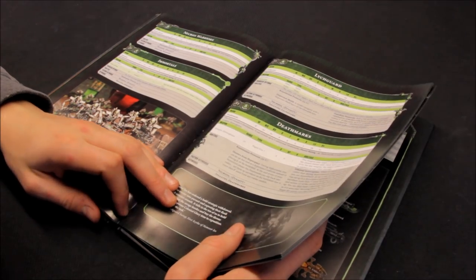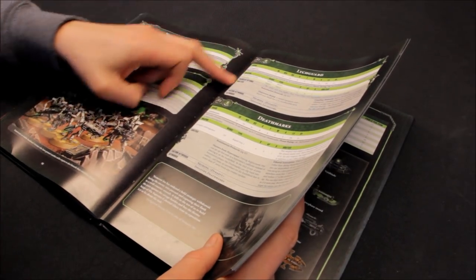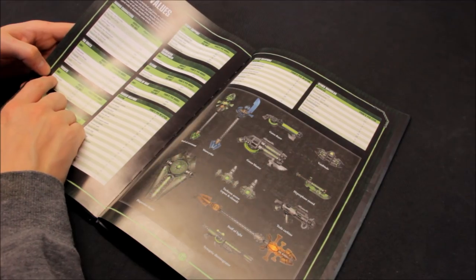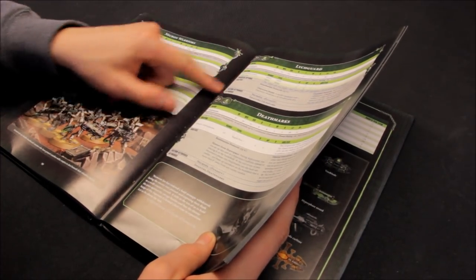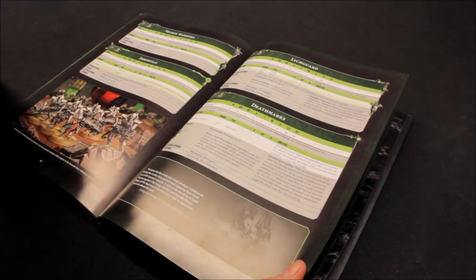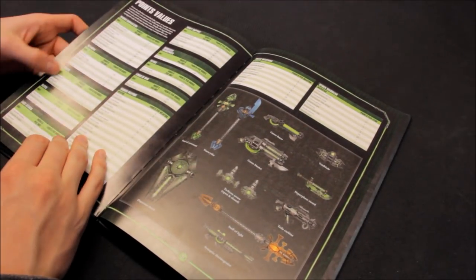So troops. There's an interesting question here - maybe this has already been clarified by Games Workshop. Necron Warriors are listed as troops. Lychguard is shown as elite, and Deathmarks are shown as elite. But if you look up troops at the back, under troops it lists Deathmarks, Immortals, Lychguard, and Necron Warriors. So which is correct? Have they got the symbol wrong here, or have they got this chart wrong? Have they made Lychguard and Immortals troops or not? I'd be surprised if they have. If you know that's been clarified, leave it in the comments.